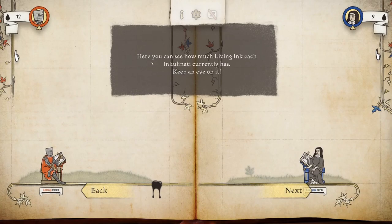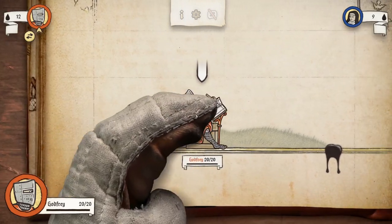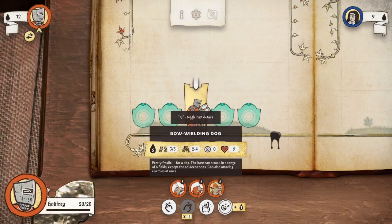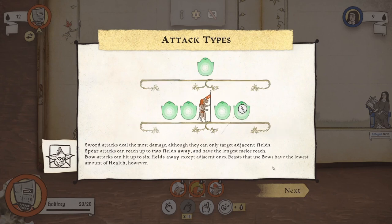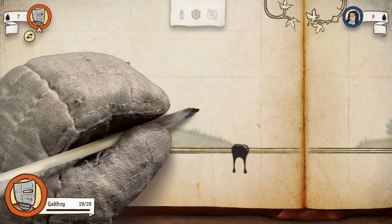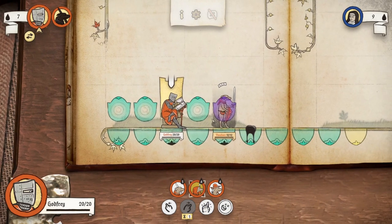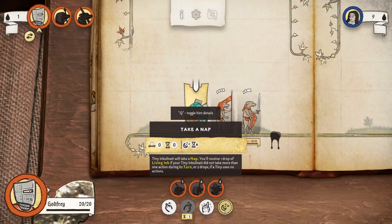Here you can see how much living ink each Inkulinati currently has — keep an eye on it. We probably want to move to the right, just to give ourselves a safety room — margin of error. That's a printing joke, by the way. Sword attacks deal the most damage, although they can only target adjacent fields. Spear attacks can reach up to two fields away. So actually we want a sword dog. We want a sword doggo, and do we have enough for a spear doggo as well? We can also swat, but we don't need to — we'll sleep.